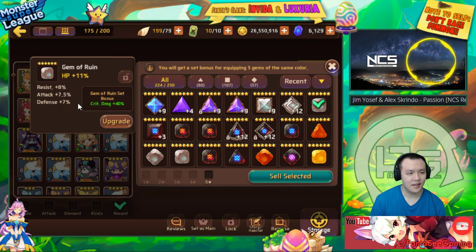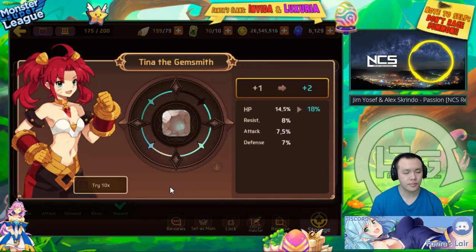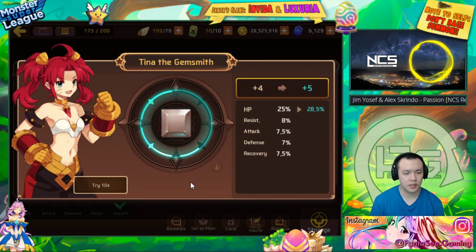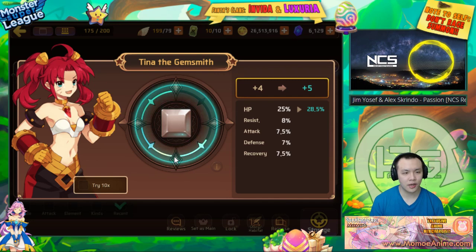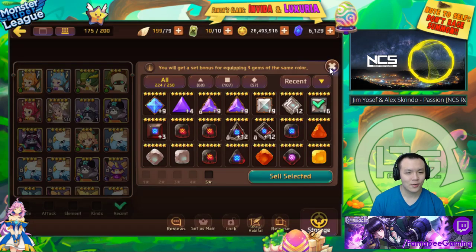This is a ruin gem with HP, resist, attack, and defense — three useful substats. The fourth hopefully spawns crit rate, which would make it a pretty perfect gem, but it spawned recovery. We'll see if the plus six and plus nine roll into resist. It rolled twice into recovery — I'm sad.